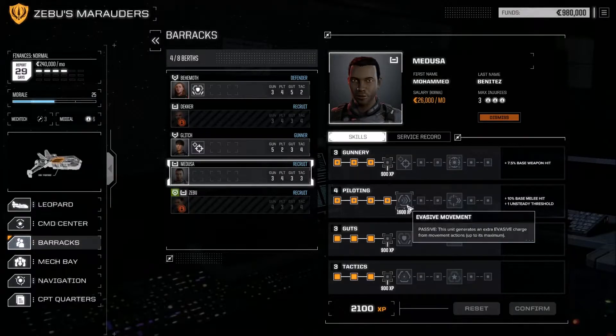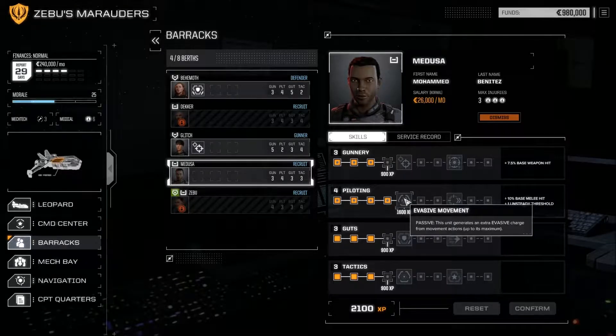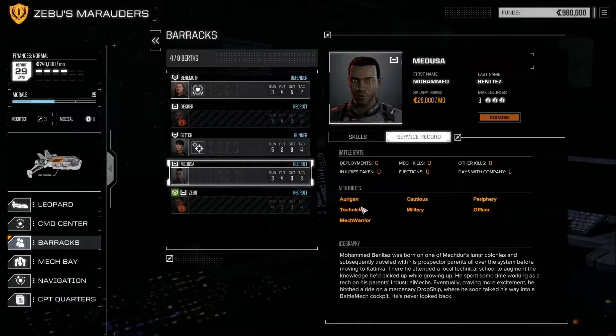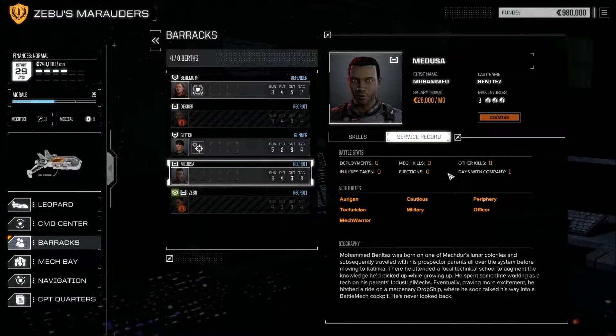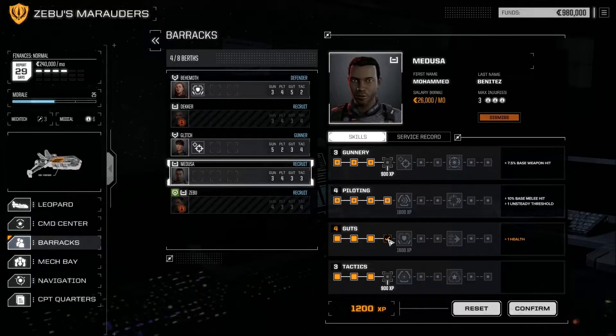Here's Mohammed Benitez with 2,100 experience points — we can level him up. Each pilot will have somewhat of a specialty. Looking at his service record: he's a technician, was in the military, very cautious as a warrior, from the periphery just like we are. We'll give Medusa some Guts and Gunnery to make him one of our gunners.